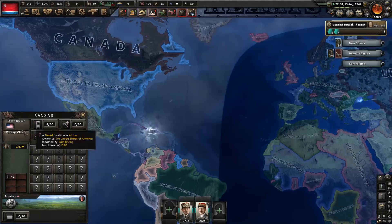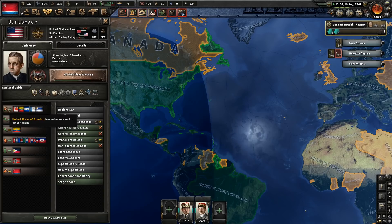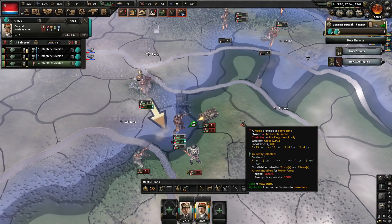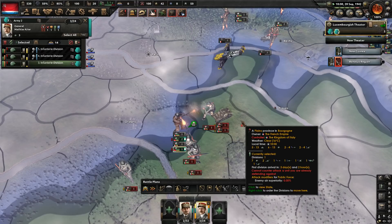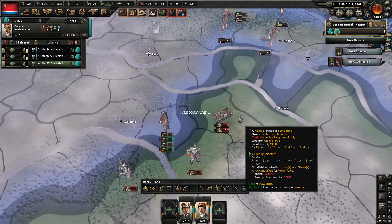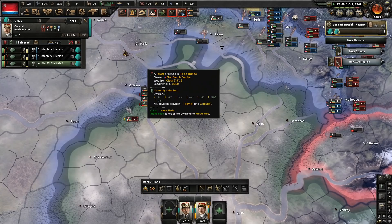Unfortunately, the Soviet Union appears to be losing a little bit to Germany, and the USA is still being fascist and not helping out, so overall we do have a disadvantageous war situation with the Axis having a pretty good grasp on things. However, it looks like France are going to hold on thanks to us, because attack after attack on this one tile in particular is being repulsed.